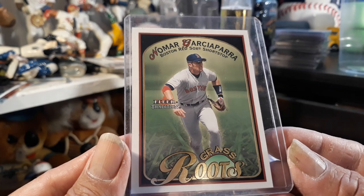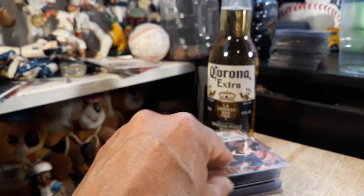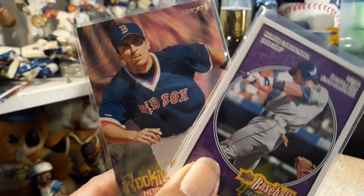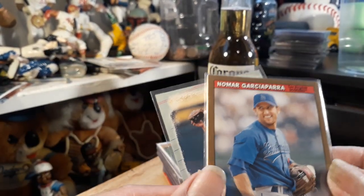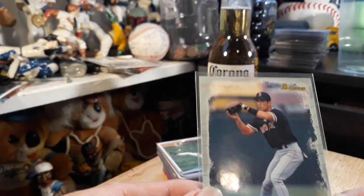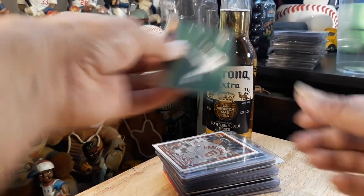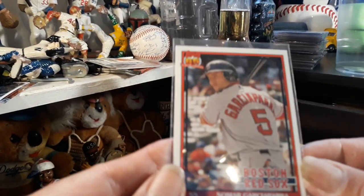I'm going to start off with the basics — these are not so shiny, but all cards are beautiful. Check out these Grassroots inserts, I love these. We got some younger playing days cards — check out the Bazooka Joe card right here. When he was with the Dodgers, and him looking all nice and young here for the Boston Red Sox. Some more cards, not much shine but still awesome.